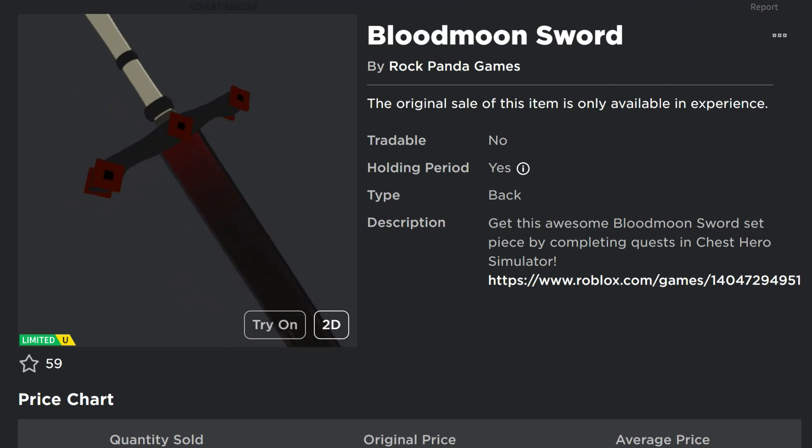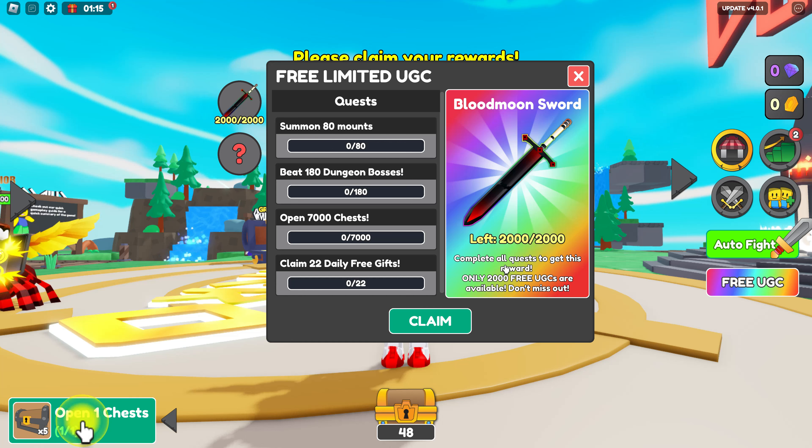The game here is Chess Hero Simulator. I've got it linked in the description of the video. On the right side it says free UGC. You click on that, you can see how many are available. There's still 2,000 out of 2,000. And you have to complete those tasks in order to claim it.